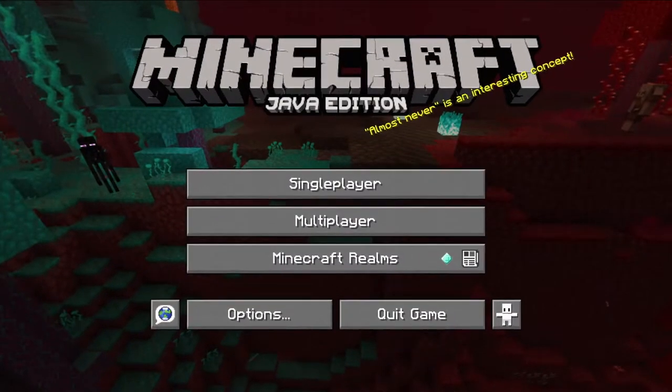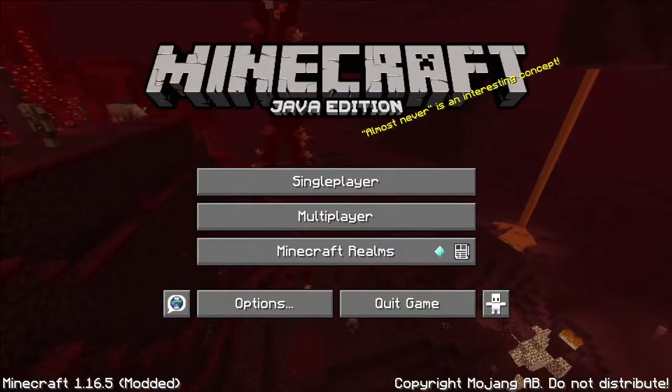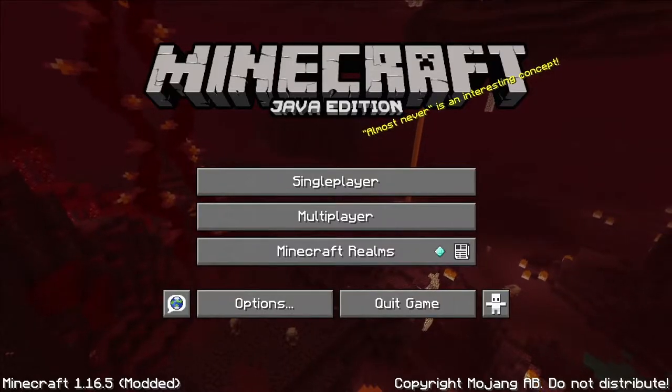Hey guys, it's me again. So for the past week or so I've been messing around with terrain generation settings in Minecraft and I've put together some settings that are meant to resemble vanilla settings but mostly they just look very big.